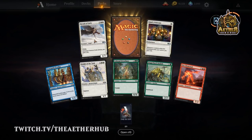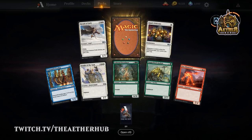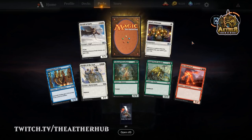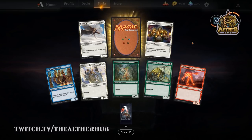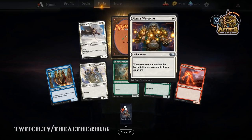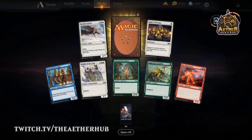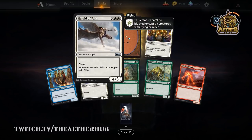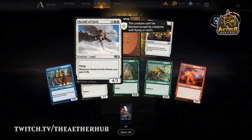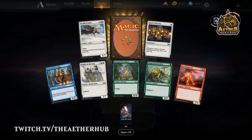Nothing too crazy in the commons and uncommons. Although it is funny that you have to collect four Colossal Dreadmaws before you can start dusting them. The vault technically exists, it just won't ever open because you have to dust a million cards — I don't know if that's true or not. There's no vault chest anymore up in the top right. They need to figure out what to do with fifth copies of cards. As far as the limited pack, Herald of Faith is a pretty decent bomb — a 4/3 for 5 is always a good rate for a flyer, and it enables your life gain decks.